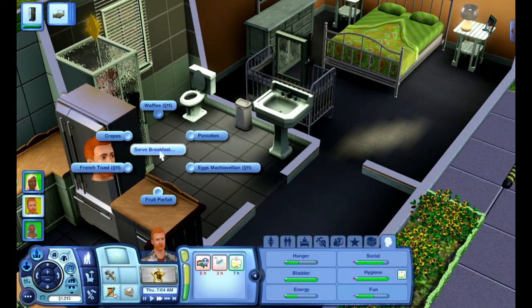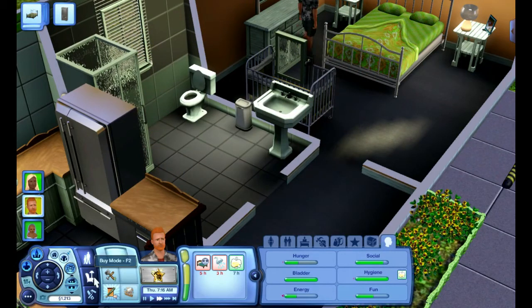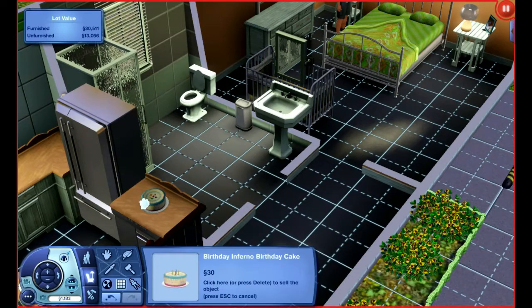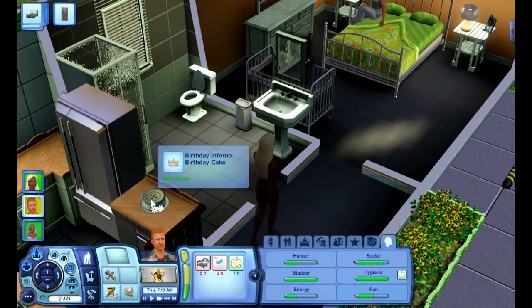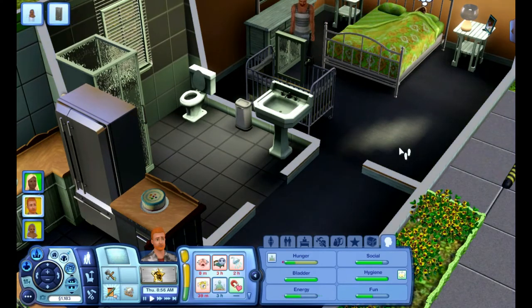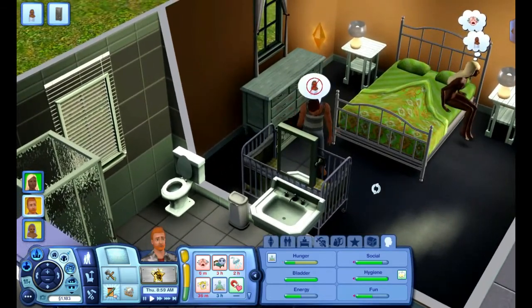Good idea! Let's serve some pancakes for breakfast. Now we actually have to buy a birthday cake — and that's under outdoor activities for some reason, yes. Oh, live mode. Oh, we can't blow out the candles and they've gone back to sleep. And the baby's awake again — oh my gosh, Dexter.